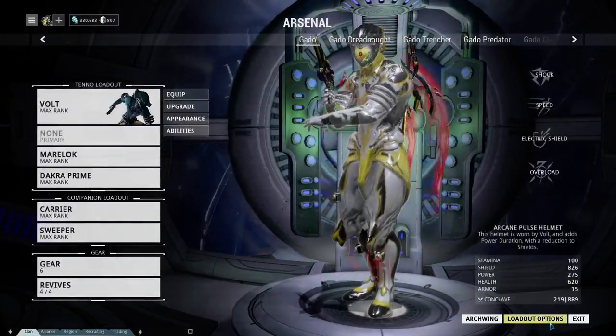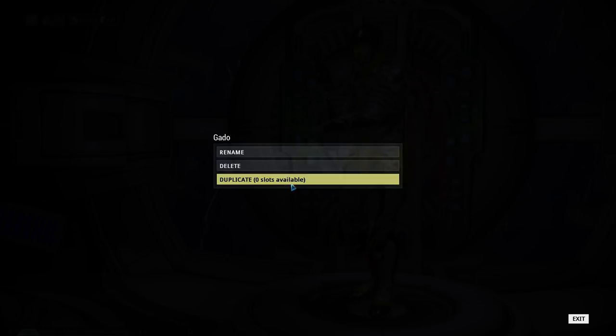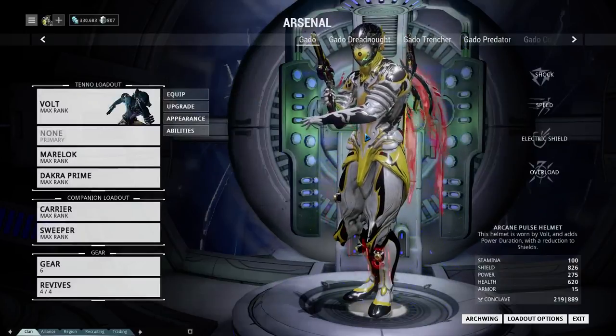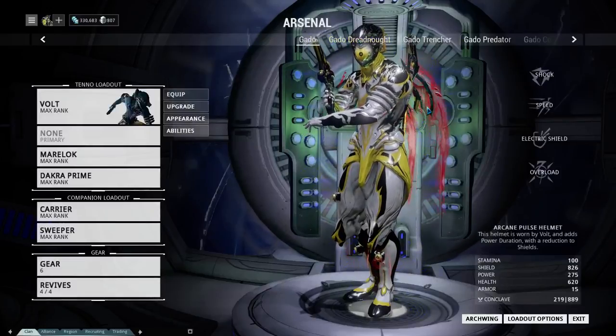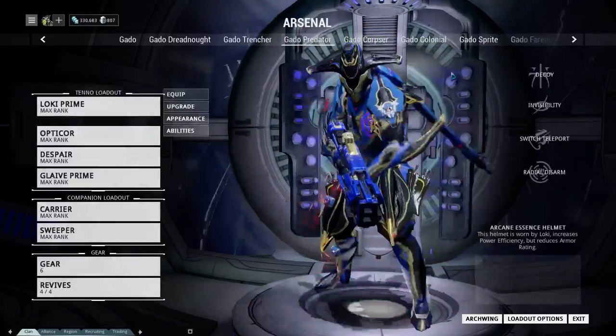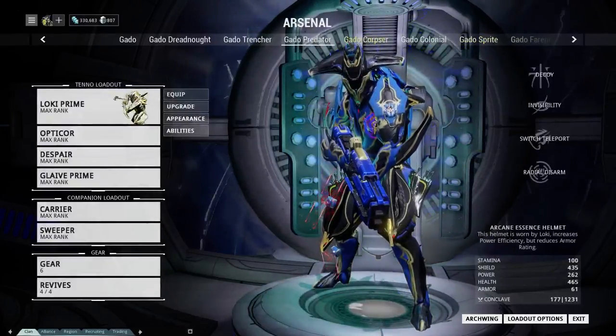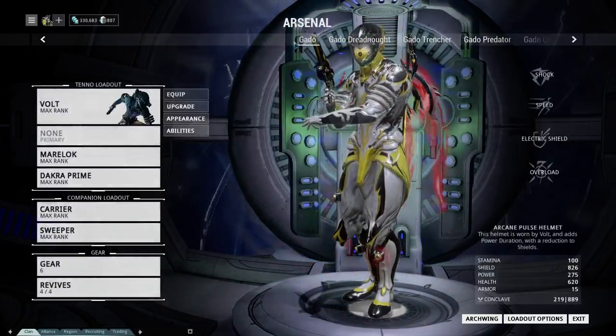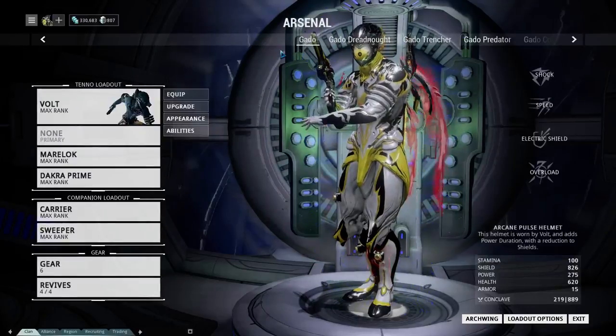To do that, you go to loadout options and you have the option to duplicate if slots are available. You would then be asked to give it a name, and put everything you want into that given slot. I've given mine names that signify what they are to me, based on movies and other associations. Then I just have the default one, which is the one I like to change around.